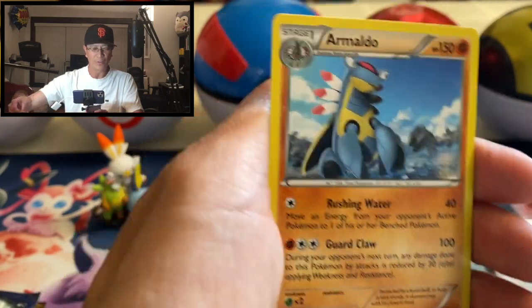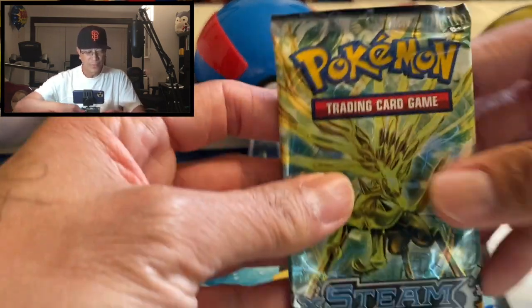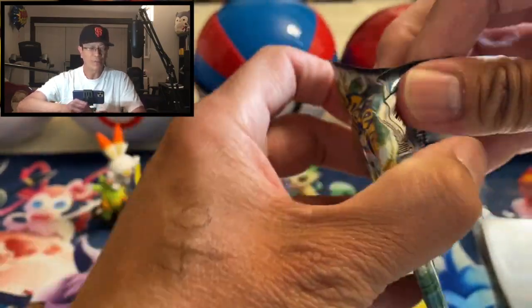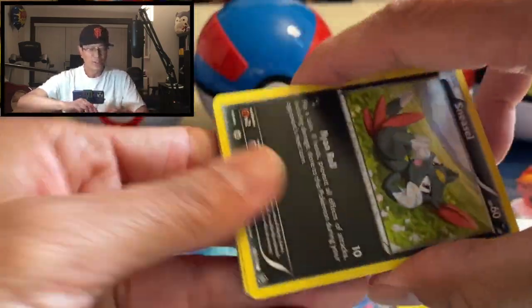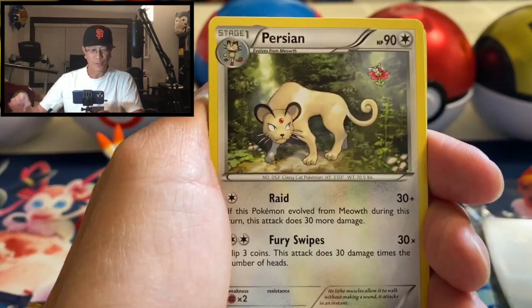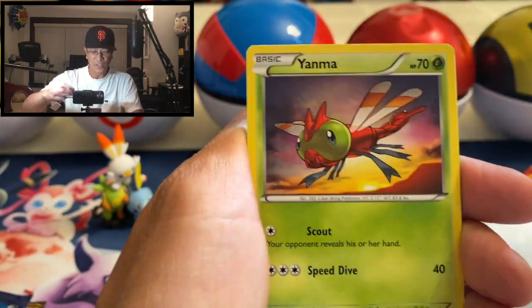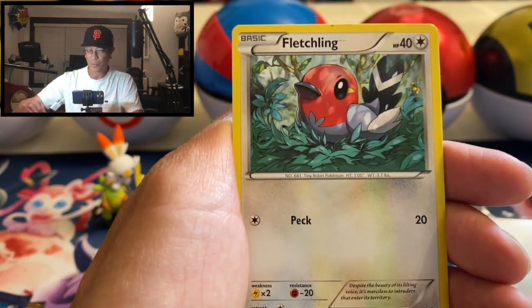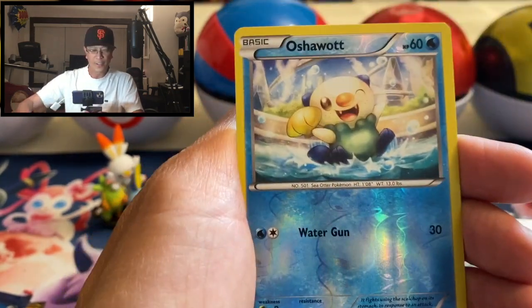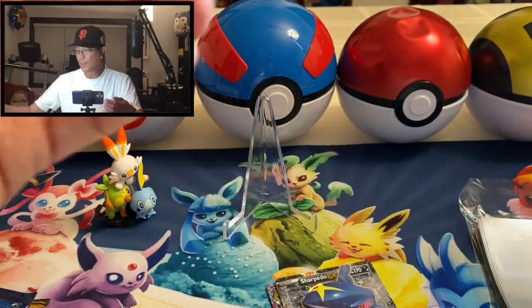And our Maldo non-holo rare. So the last box I opened produced three holo rares, and the one before that was pretty much a dud, so hopefully this box produces even more awesome cards. All right, here we go — we got Persian, Rapidash, Special Charge, Special Charge again, Sneasel, Yanma, Aipom, Clauncher, Fletchling, Oshawott — reverse holo and a regular rare. Nothing so far, two packs in.